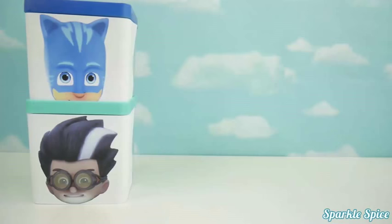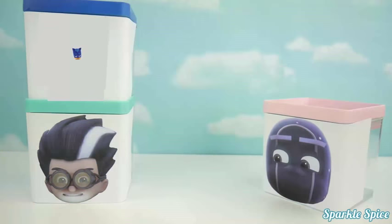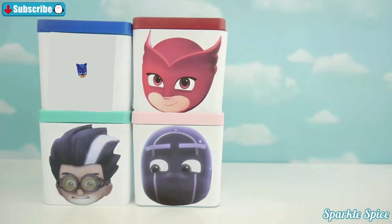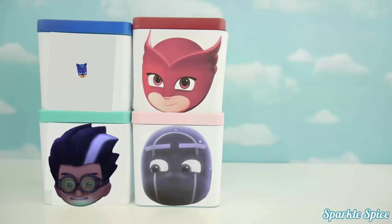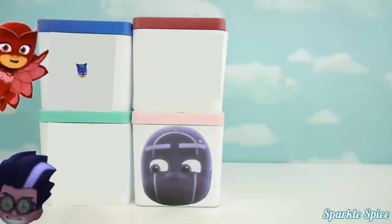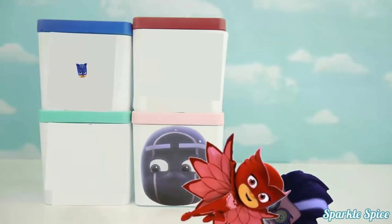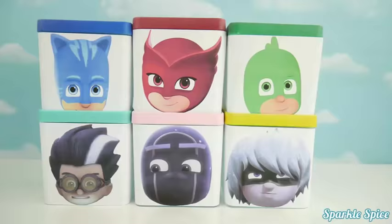Romeo! Catboy! Oh no — Romeo just shrunk Catboy. Hey Ninjalino, that's not nice to make fun of him. Hey, where's Catboy? I don't see him — I'll have to use my owl vision to find him. Oh there he is. What happened, Catboy? Romeo shrunk me with his shrink ray. Don't worry — I'll get that shrink ray from Romeo and have you back to normal in no time. You've gotta catch me first, Owlette! Gotcha! Alright Catboy, are you ready to get back to normal? Yes please!